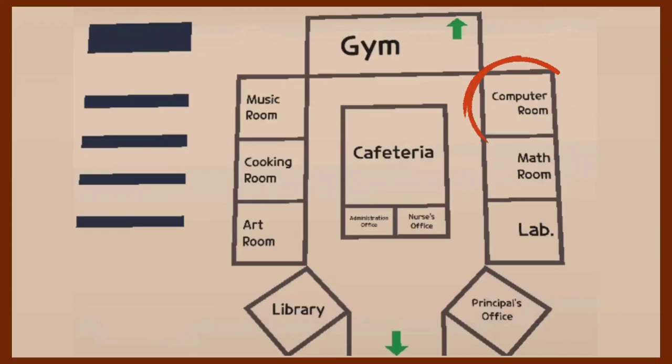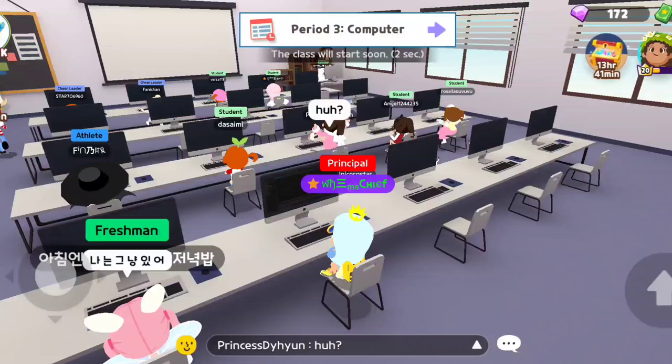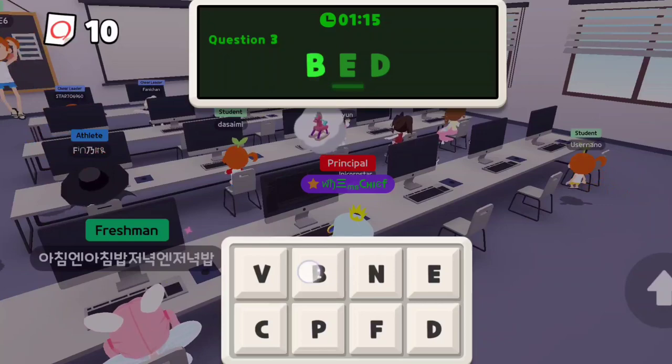Continuing our tour, let's check out the computer room. In the computer room you have one class, which is computer. Enter the correct alphabets in order. In this class you have to correctly type 20 random words before the timer runs out to get an A+.